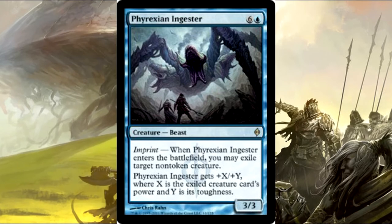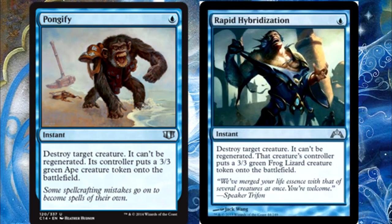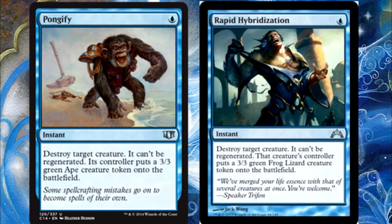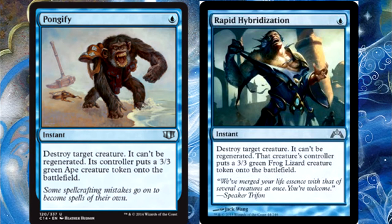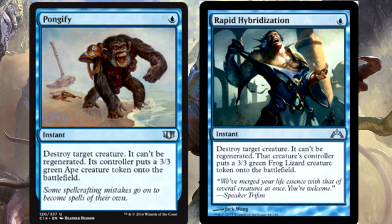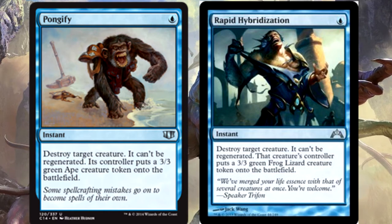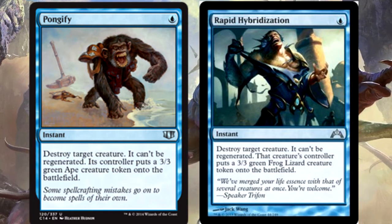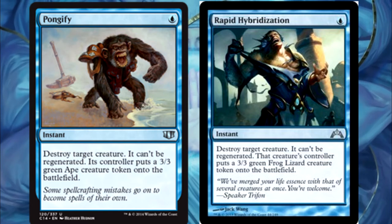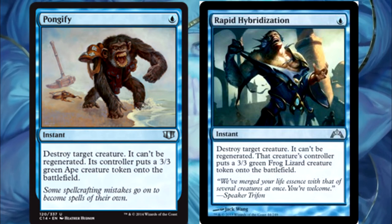I really like almost every card with the imprint ability — they tend to be very good. I would enjoy if they brought it back, though I can see why they stopped after one cycle. Next up we have the pair of Pongify and Rapid Hybridization — one mana destroy, they get a 3/3 in exchange, either an Ape or a Frog Lizard. I really like that they made it a Frog Lizard — they couldn't just make it one thing, they had to go all out.